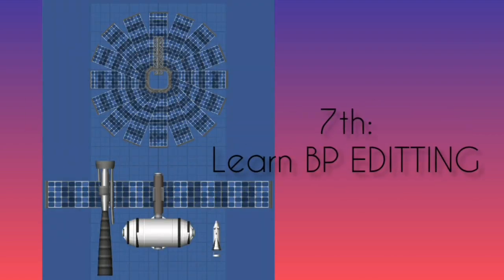7th: learn blueprint editing. It is literally heaven to non-DLC players, because you can get the power of DLC engines and parts, but it's still limited to some extents. You can also make stuff realistic and get the black color too.